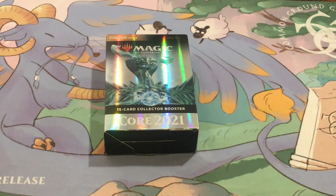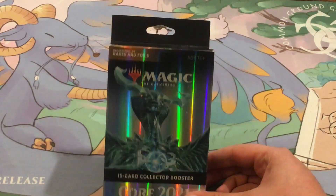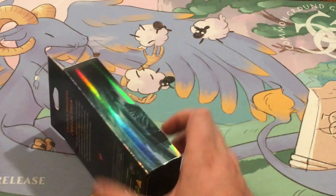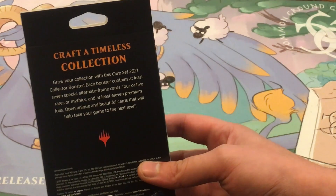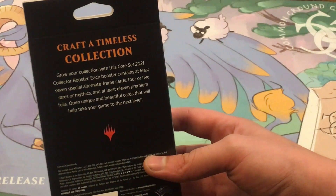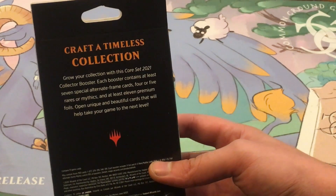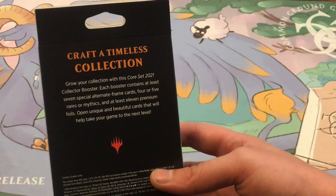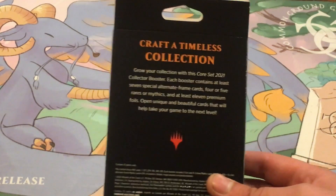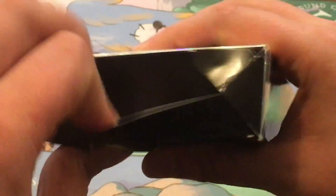Hello everybody! Today we have one pack of Collector Booster from Core Set 2021. I went to Target and they had one, and it was in the most extra packaging. The box says: 'Grow your collection with the Core Set 2021 Collector Booster. Each booster contains at least seven special alternate frame cards, four or five rares or mythics, and at least 11 premium foils.' I'm curious if it delivers on all of those promises.